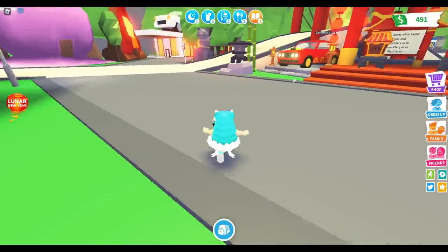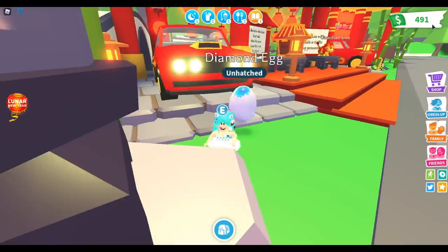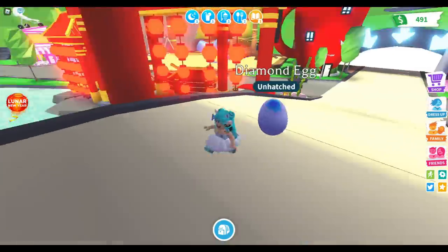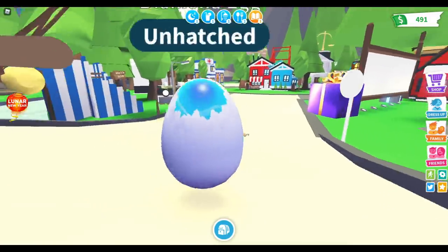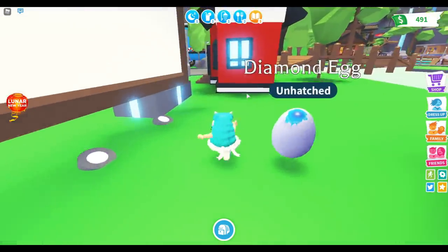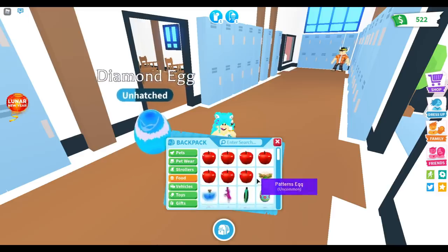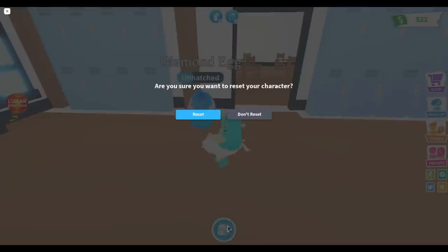Let's see if we can hatch this egg real quick. I might get the car eventually — I just don't have enough because I spent my coins on the ox boxes. Let's get the egg some things because I need to hatch it. It only needs to eat — it's hungry and I am thirsty. I don't have anything to drink, so I have to go home real quick and reset.